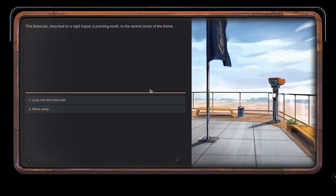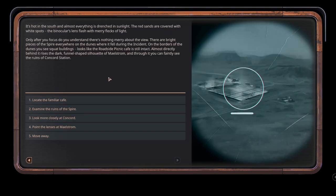Let's check out the binoculars - there's no one here apparently. This binocular mounted on a rigid tripod is pointing south to the central sector of the dome. It's hot in the south and almost everything is drenched in sunlight. The red sands are covered with white spots. Only after we focus do we understand there's nothing merry about the view - there are bright pieces of the spire everywhere on the dunes, where it fell during the incident. The spire is destroyed - does that mean we are totally isolated inside the dome?